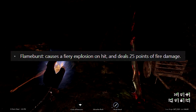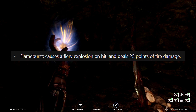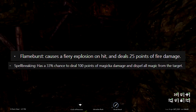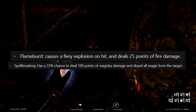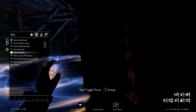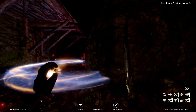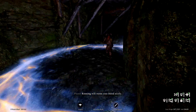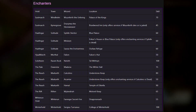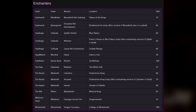Most notably, Flame Burst does 25 fire damage per hit to help take vampires down much more quickly, as well as Spell Breaking, which has a 33% chance to do 100 points of magic damage and dispel all magic from the target. I recommend the college enchanter because Sergius Tyrannius is the only level 100 enchanter in Skyrim. Onscreen is a screenshot of the other enchanters in the event that the college is simply not an option for you.